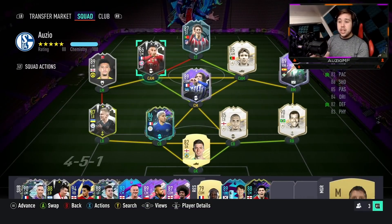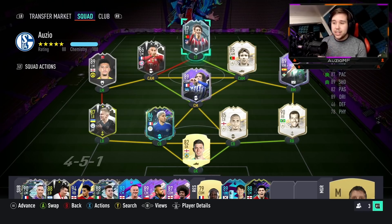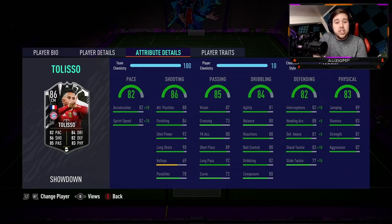He's from the Bundesliga and he is French, so the links you can get with him are absolutely unbelievable. I've personally gone for Sancho, Guendouzi, and Deco as well. For positions, I'll be trying Tolisso in a 4-2-3-1 in the CDM position and in a 4-4-2 in the centre mid position. Let's see how this guy plays — I'm hoping he's a serious player.